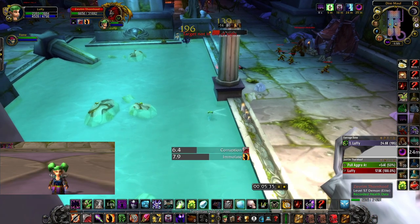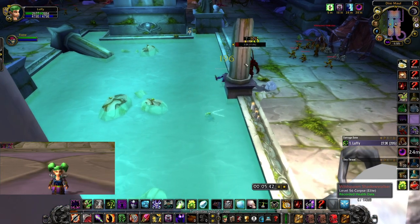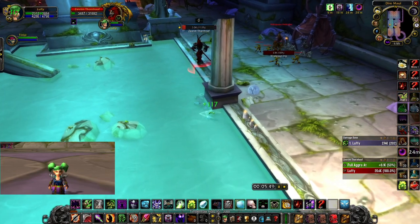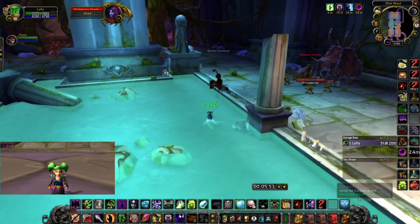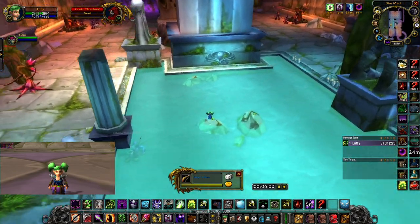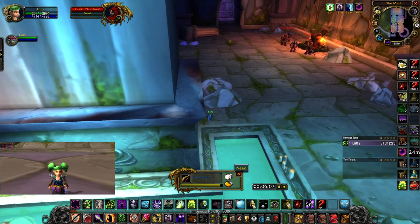One of the shadow stalkers rolls in at 800 health, so presumably the other one is dead since they were both low. This is a bit unfortunate — I wanted him to die near the pillar but he started running away so we had to swim to him. Now I'm about to switch gear. We know the other one is dead because we're not in combat, and we want to switch into our speed gear — the Skull of Impending Doom and Nifty Stopwatch if it's up.